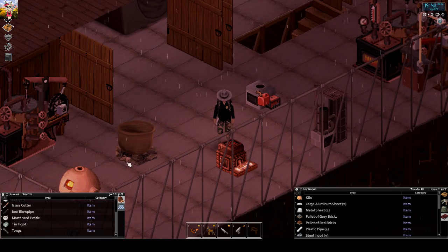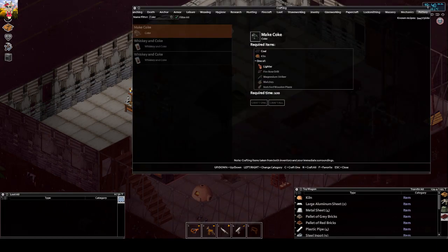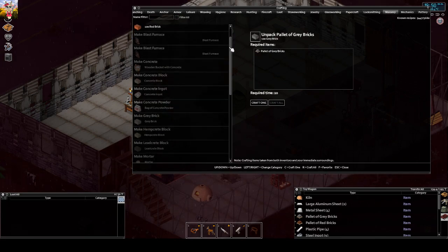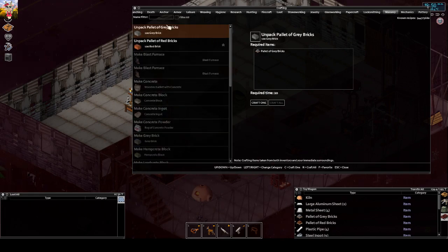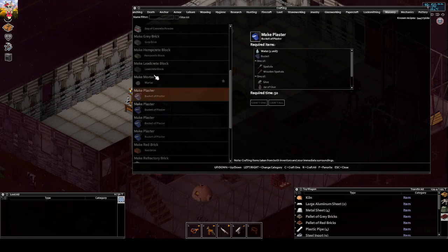I will build the smelter since this is an anchored one. To be able to build the smelter you need the masonry textbook. That gives you the possibility to build a few interesting things - making concrete, and the blast furnace too. You can also make blaster with it, interestingly.